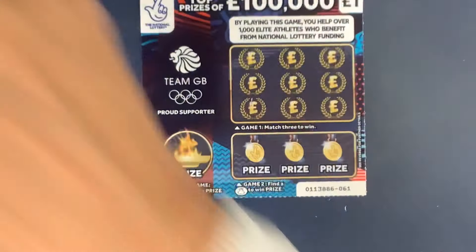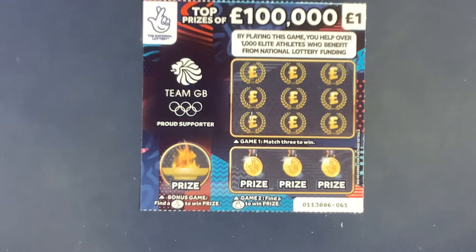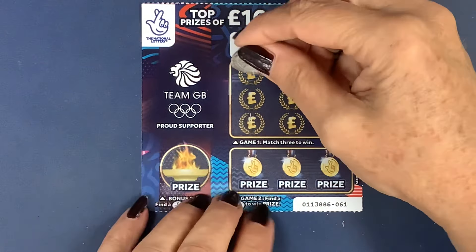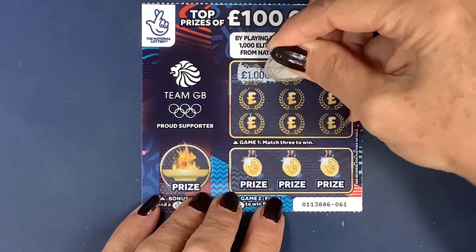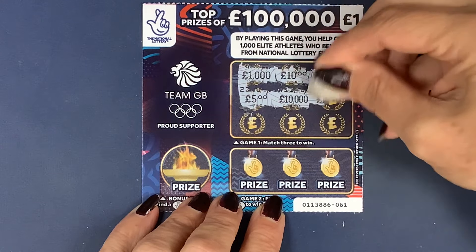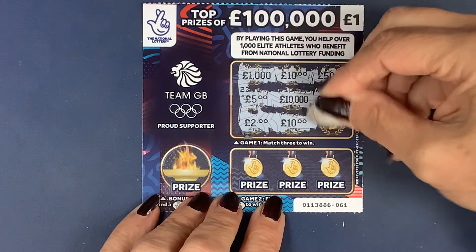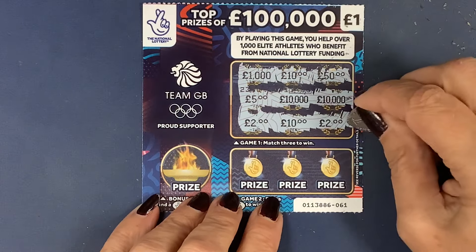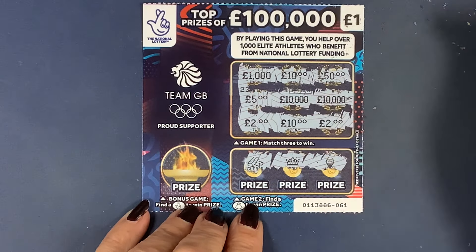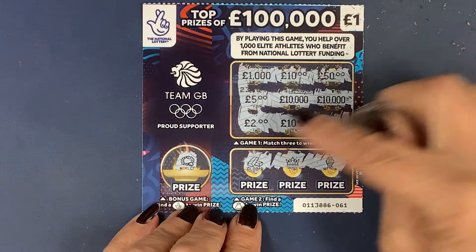We'll start with Team GB. Let's see what we're going to get. I've had most of my wins with this one, not too good with the red one. A thousand, a tenner, and 50. A fiver. 10,000, 10,000. We did do a full pack of these - tenner was the most you could win, there was no £20 in the pack. But nothing there. Can we get the money bag? Gold bar, crown and a watch. Nah, it's a necklace. But we didn't get anything on that one.